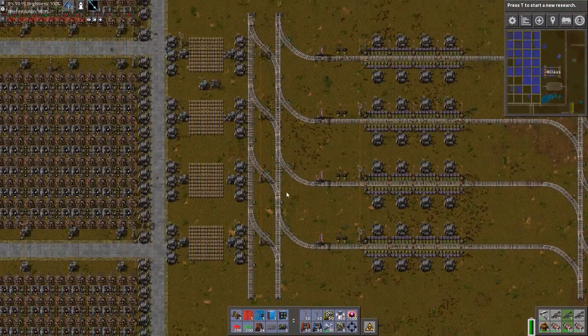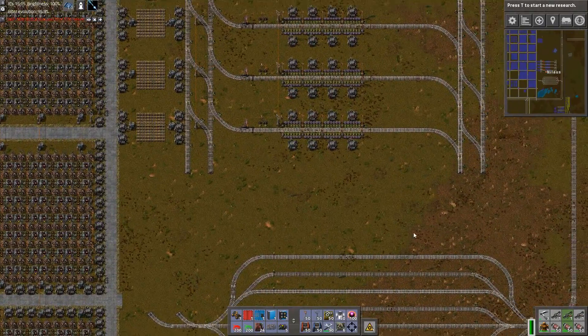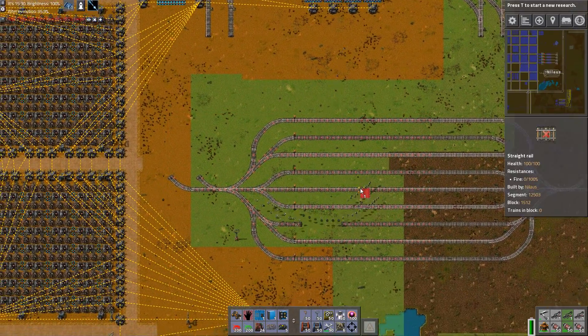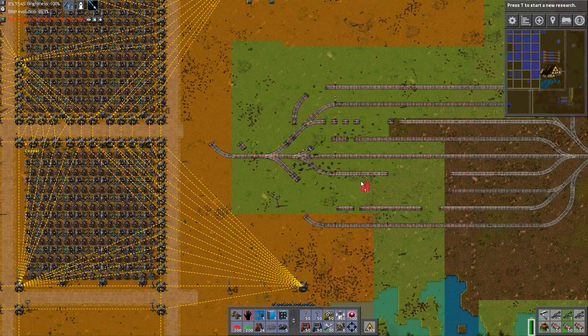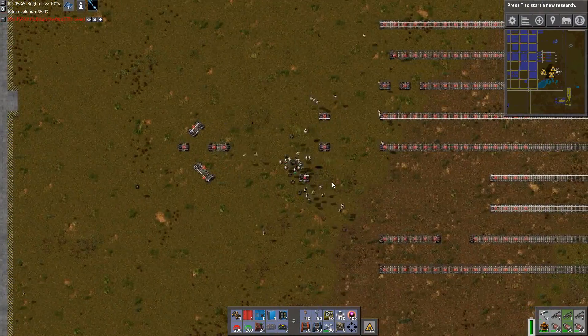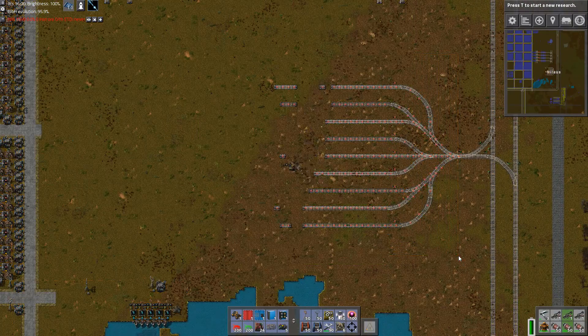Now back to the topic at hand. What I want to do is say everything that comes in is going to go away. Goodbye dear train stacker, because I don't want train stackers anymore. They're going to be loading and unloading so fast that I don't need train stackers — that's my theory. They're going to go in and out so fast that I don't need it.